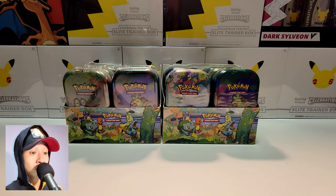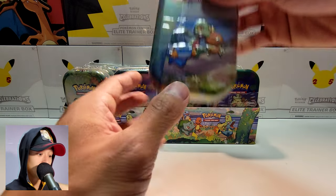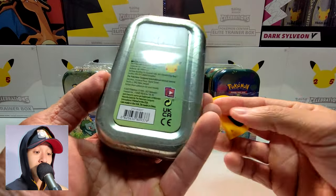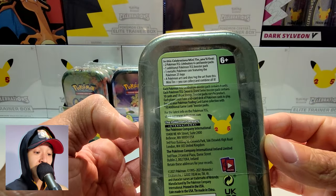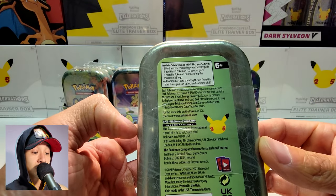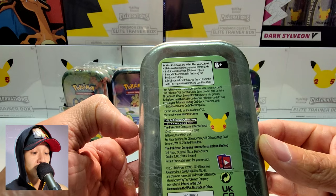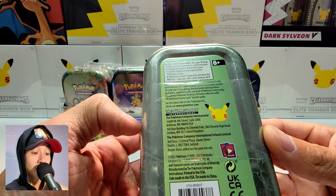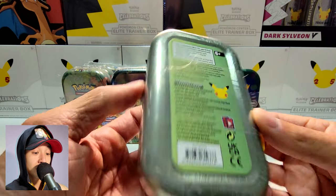Let's take a quick look to see what is actually in one of these Minitins. It does come with two Pokemon Celebration Booster Packs, one additional Pokemon Booster Pack from an older expansion, and a coin as well.